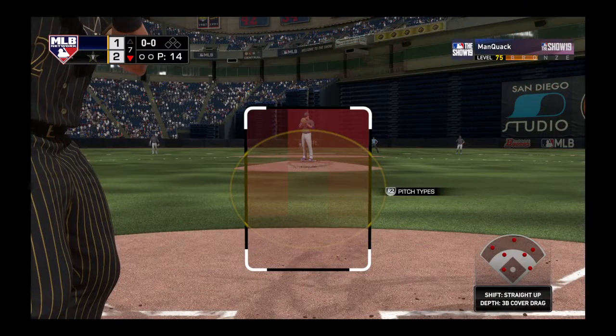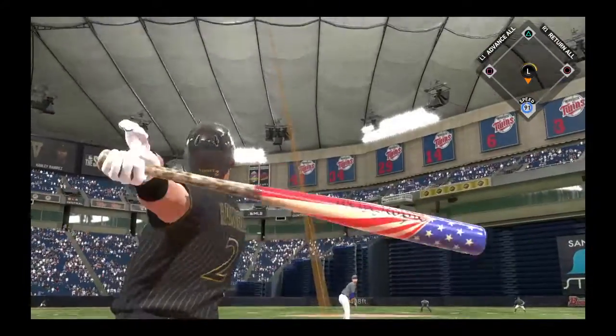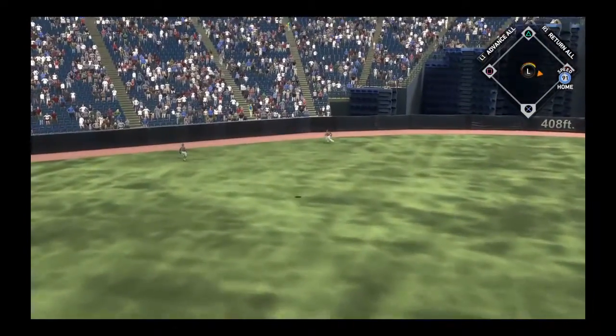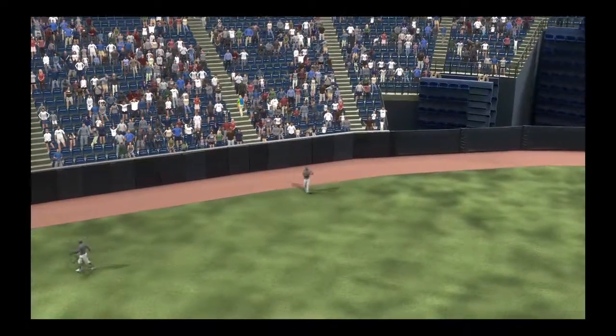Striding into the box, Hanley Ramirez. It was a backwards K, a strikeout looking for him in his last at-bat. Yeah, always frustrating to go down looking — everybody does it, you'll have a few at-bats where you get completely fooled. There's a swing and a high drive into left center field. Brantley going back — on the warning track, he makes the catch.